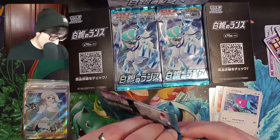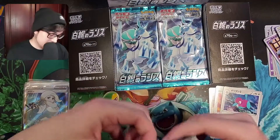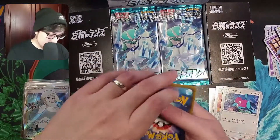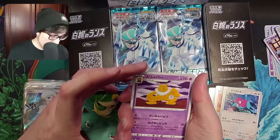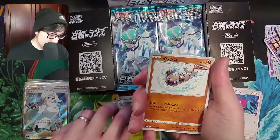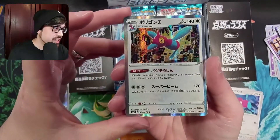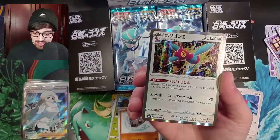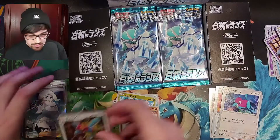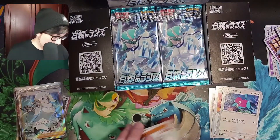Another day, another pack. These packs are not cooperating today. Hypno on the front, Avalugg, Dwebble, Rockruff, and on the end this one is Porygon-Z. What a cool card that is — I love how glitchy and kind of pixel-y a lot of the designs for the Porygons are. That's quite a cool card. Pop him down there in our hits pile.